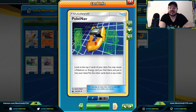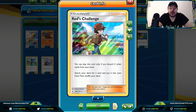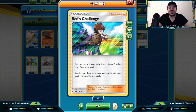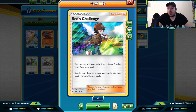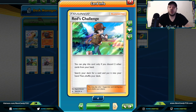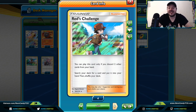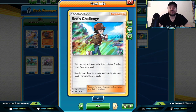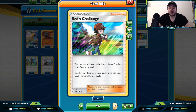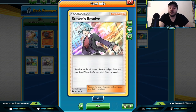Red's Challenge is similar to Computer Search in Expanded format: you discard two cards from your hand and search your deck for any card. A lot of players are using this to search out cards like Rare Candy or those specific one-of techs that are very hard to search for. It fits in everywhere because it can grab any specific card you need — a Rare Candy, a one-of Reset Stamp when Unified Minds releases, a specific Pokémon, or even using the discard cost to fuel Naganadel's charging ability or Tapu Koko Prism Star. Seriously consider it.